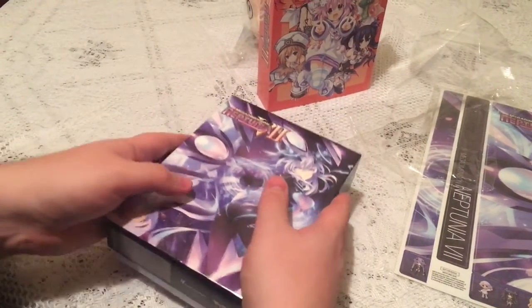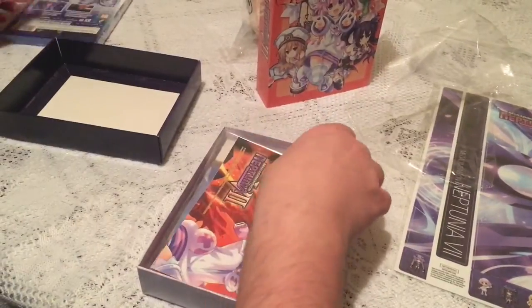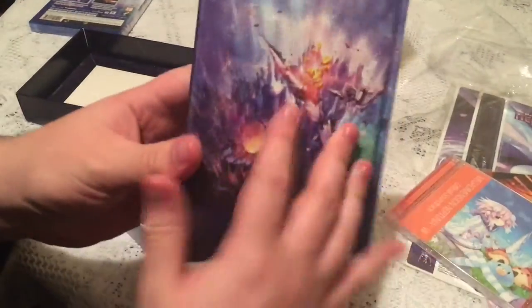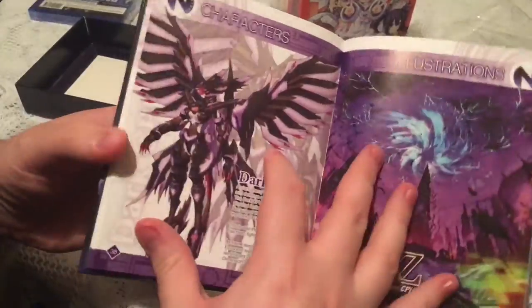Like the other boxes, you pull that box open. So you've got a copy of the PS4 game. You've got what I think is a little poster of some description, the soundtrack, and the art book which details some of the characters, their artwork, and some of the worlds.